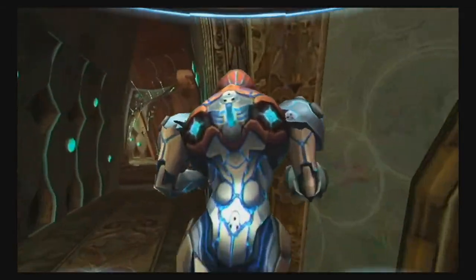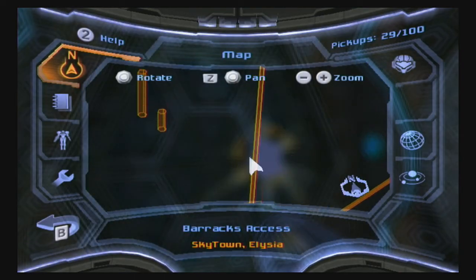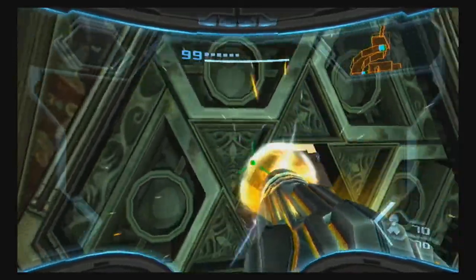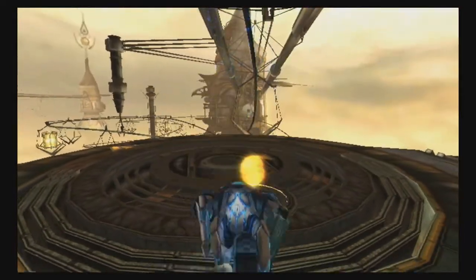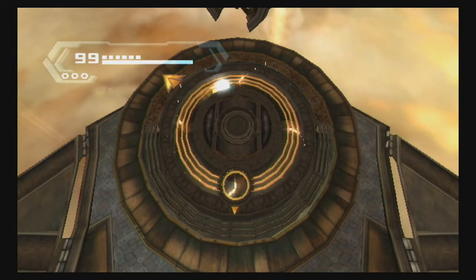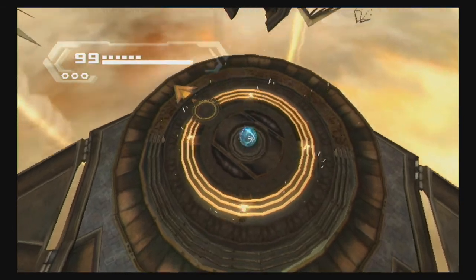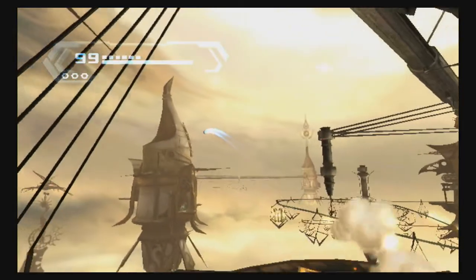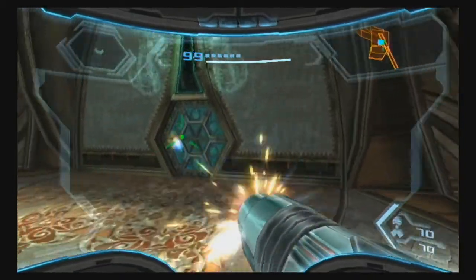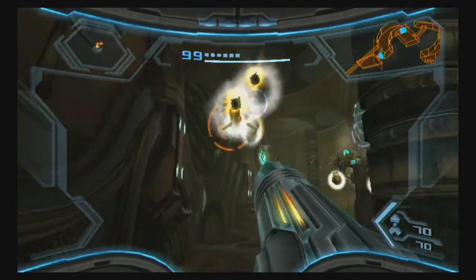I don't need any ammo — full on health, full on missiles, so pretty good shape. In the next room over there there's an item that we can get, so we'll definitely want to get that. Now one of the nice things about having the boost ball now is we can activate some of these kinetic orb cannons, which will allow us to take a few shortcuts here and there on Skytown — we can skip two of these rail segments, well actually just one, but still better than having to do it.